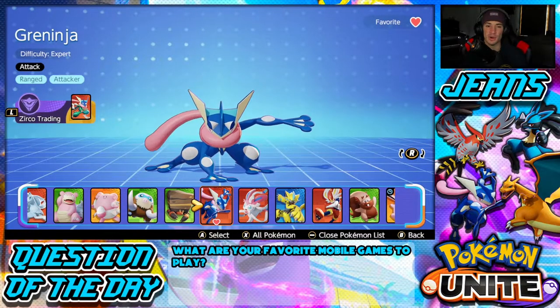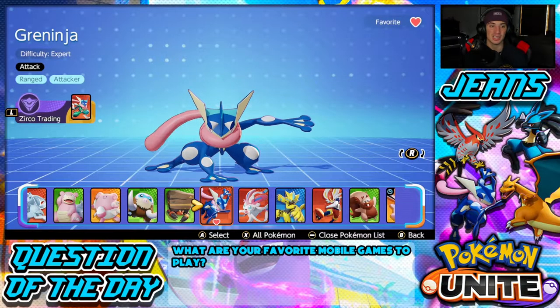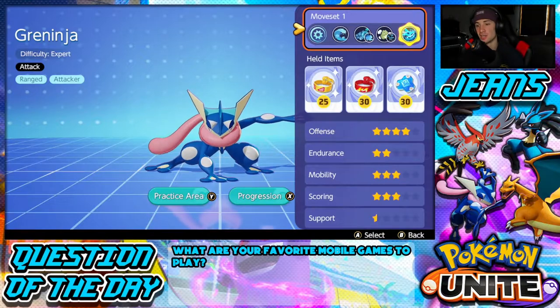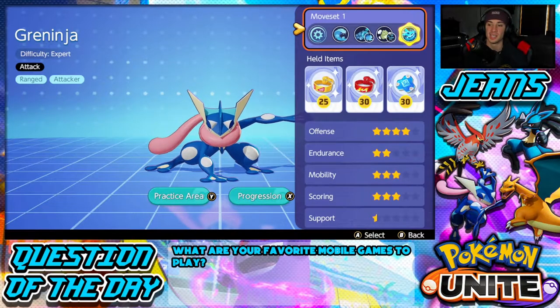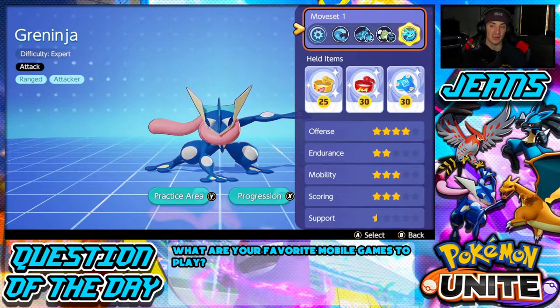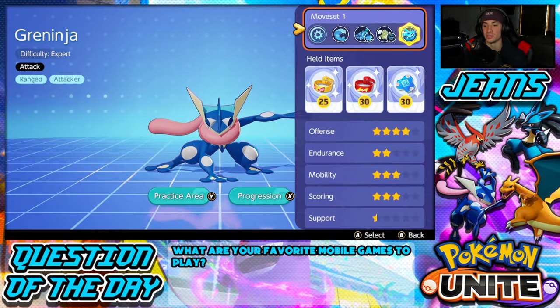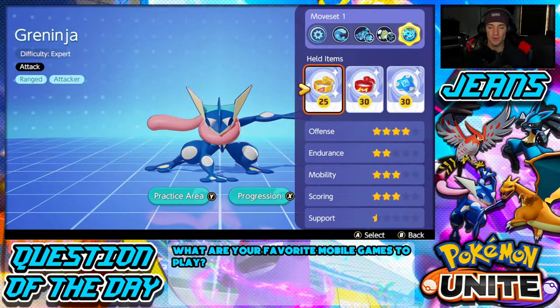I don't want to go over him too much — I just want to showcase what I use because I know a lot of you guys would like to know that. My boy Greninja's stats are actually really well-rounded. He's a great offensive powerhouse with four stars on offense, two stars on endurance, three stars on mobility, and three on scoring. He's mainly an attacker, though he can score decently well too. Support is one and a half stars, so not doing too much there.